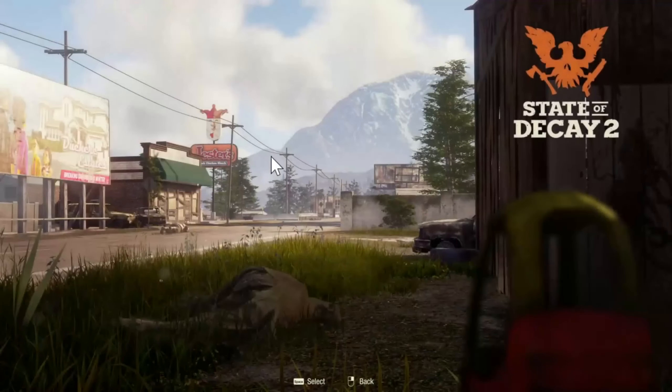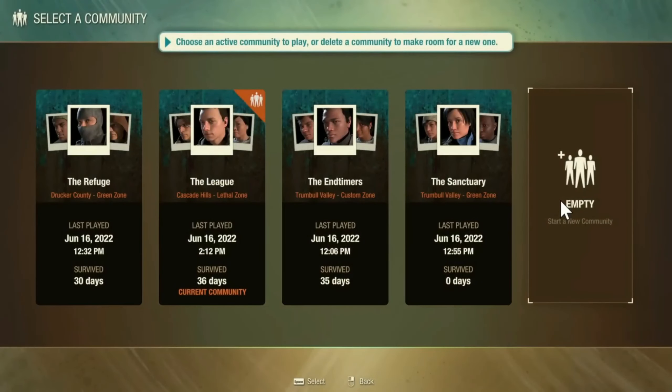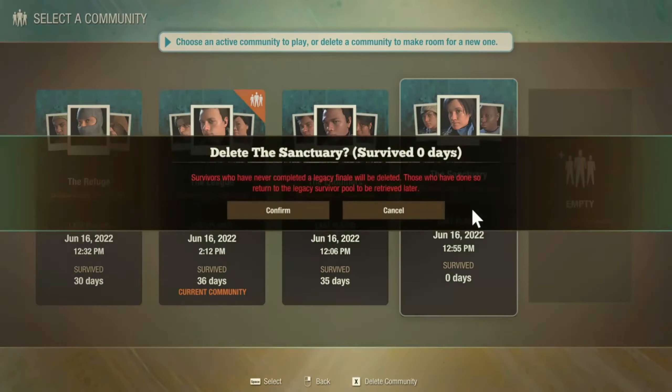Let's start from the beginning on the new things you can see immediately with Update 30, and it has to be said the five save slots are going to be absolutely critical because there's some cool new things you can accomplish with forever communities.